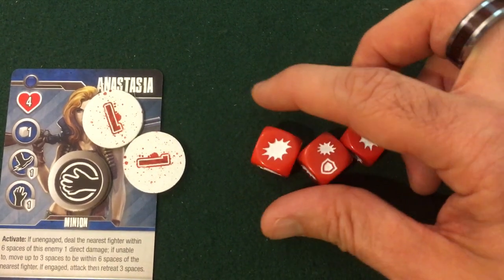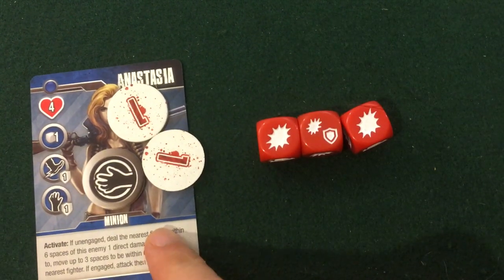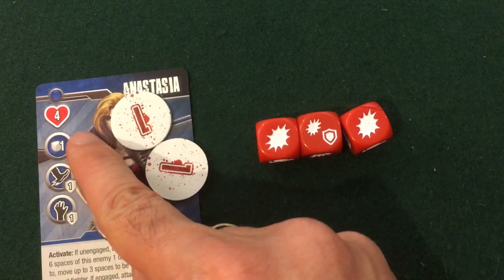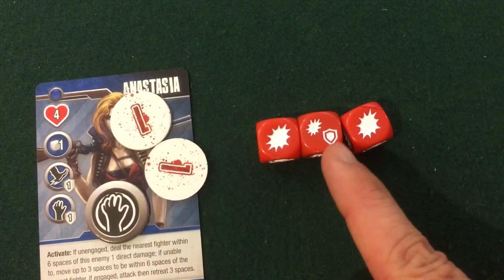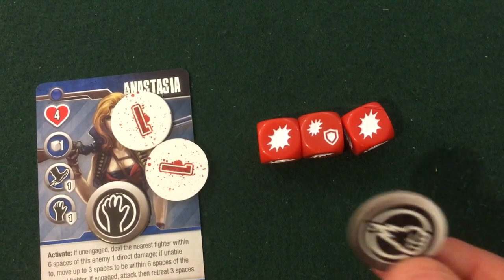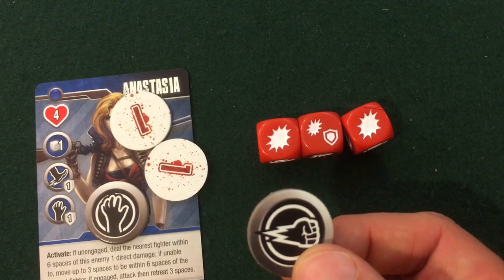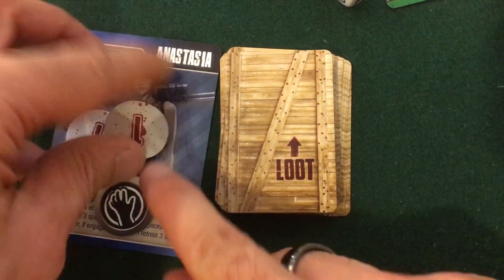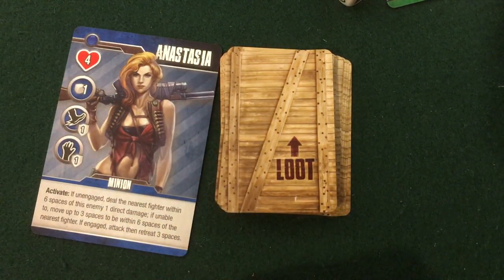I got three attack and she has no punch defense, so that grapple defense isn't going to do anything. That takes her up to five life so she is defeated. Additionally I got a guard result, and since I was doing a punch attack I'm going to get one free punch defense token for this attack.